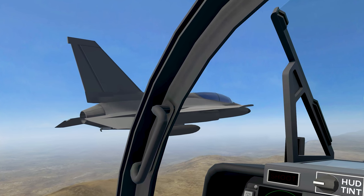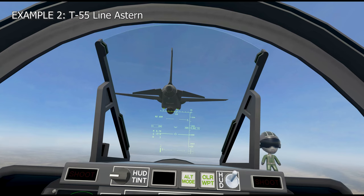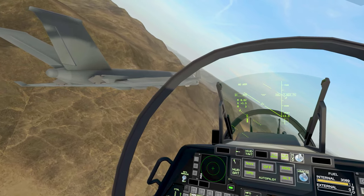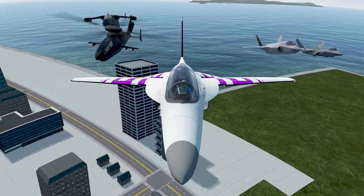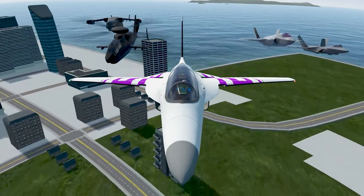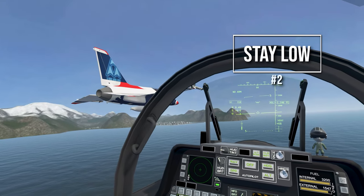Instead of wallowing around in the general vicinity, I've given myself a consistent aim point to strive towards. For line astern, I aim to keep lead's tailplane just touching their wings, and for spacing, the wing's just about as wide as the HUD brackets. Your aim point features will be different for each aircraft, but pick something which will place you not just behind, but also a bit below lead. And that brings me to my number two tip: stay below lead wherever possible.